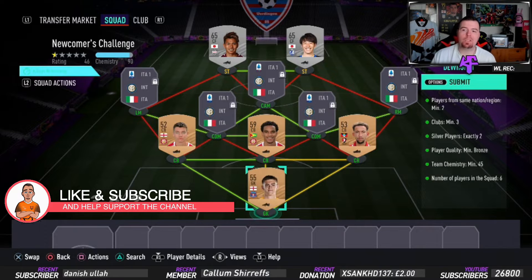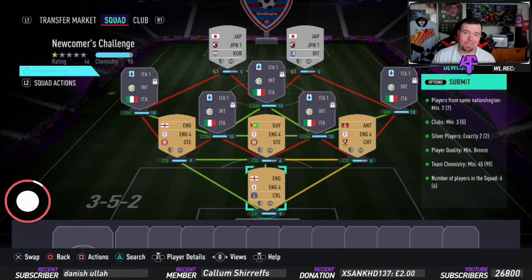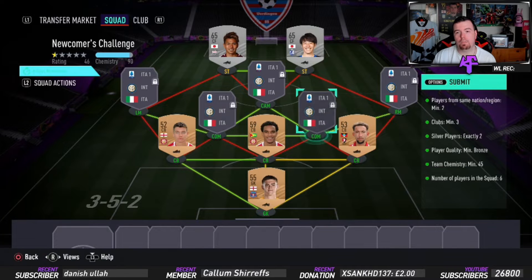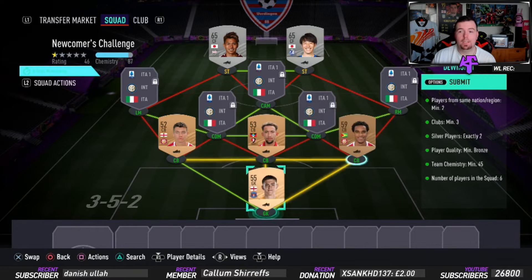The requirements are actually really easy. Players from the same nation, minimum of two - so about two English players, two Japanese players. Clubs minimum of three; I've got five, which is easy. Silver players - you do need exactly two.